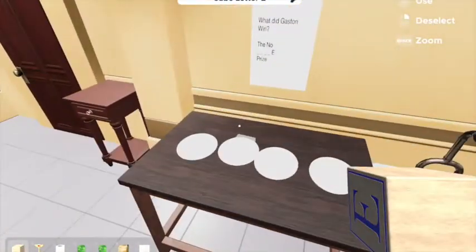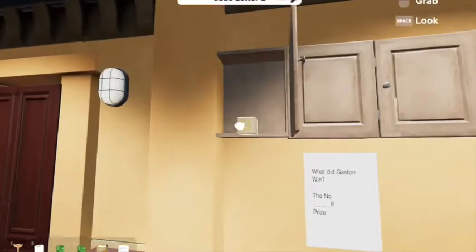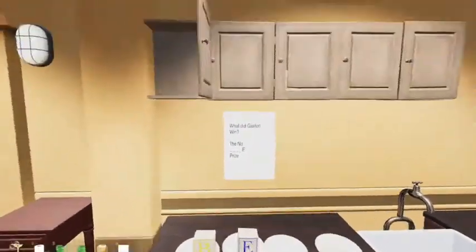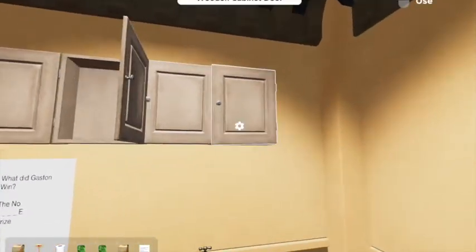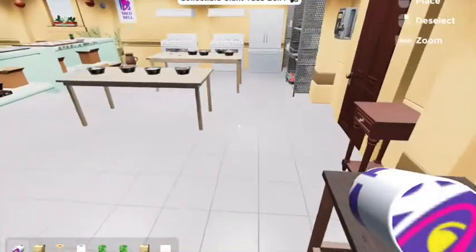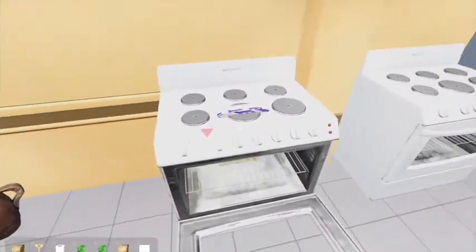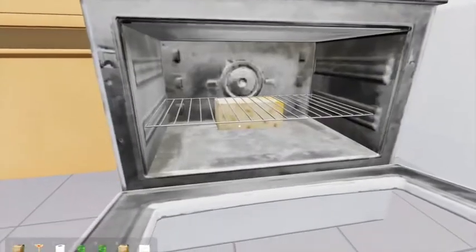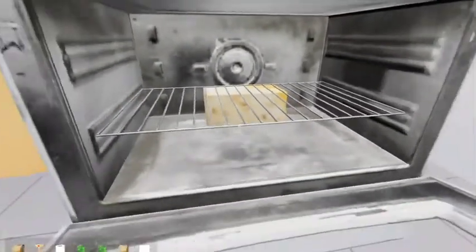Now you got an E. And of course, the Nobel Prize is what Gaston wins. There's another taco. And you got a giant collectible pog — what does this do, you may ask? It goes right there, kind of where the arrow is. It allows me to collect the taco.